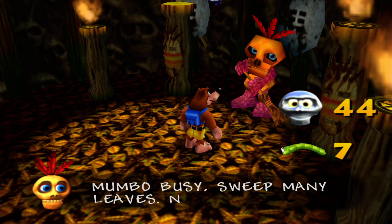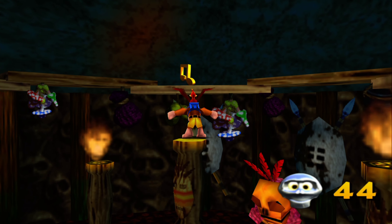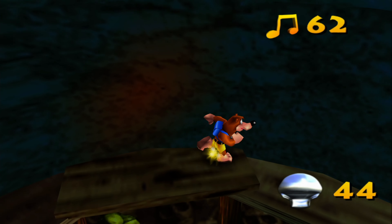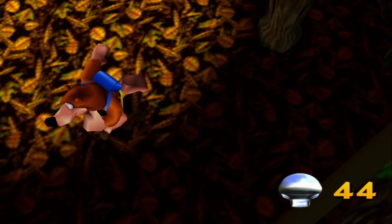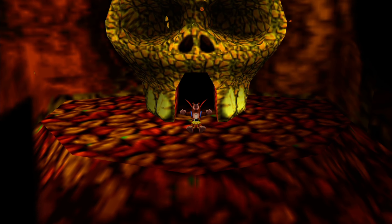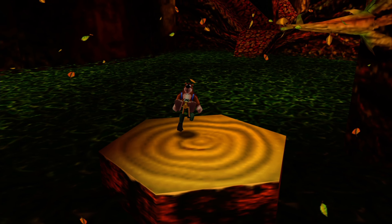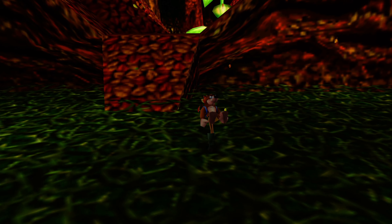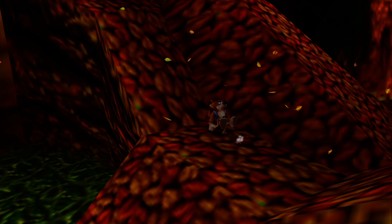Mumbo says he's busy sweeping many leaves - no magic today. I wouldn't know how all these leaves got in here... although, never mind that remark, I do know how they got in here. Real life experience - I know that the moment leaves start falling from the trees, when the fall season actually becomes a thing, you can't even leave your front door open for five seconds without a lot of leaves blowing in immediately. This seems like a similar situation, and he doesn't even have a front door he can close.